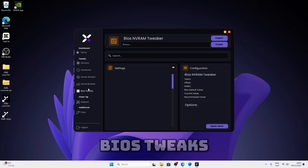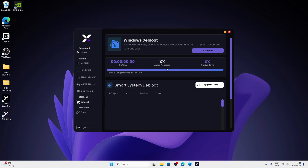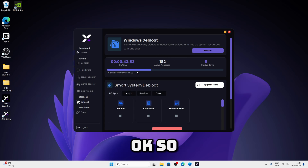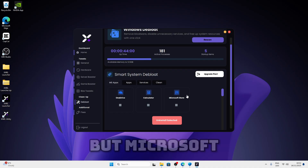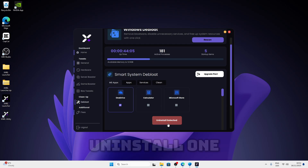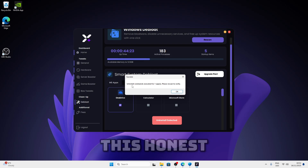Now we have BIOS tweaks. BIOS tweaks is for pro users so we're not going to be showcasing it today since we're focusing on the free version. Now we're going to move on to deep load — just click on scan now and give it a second to load. Once this is loaded you should see things like OneDrive, Calculator, Microsoft Store. I would recommend uninstalling everything but Microsoft Store because you might need it in the future. I'll just uninstall OneDrive. Once it's done it should look like this — uninstall commands executed for one app. Press OK.